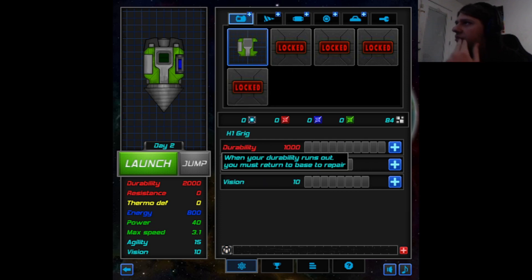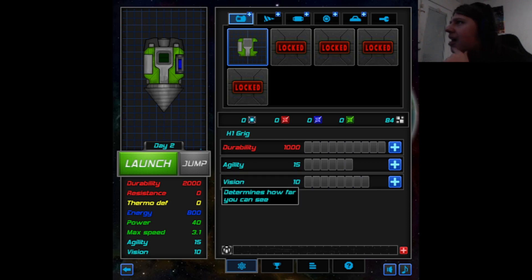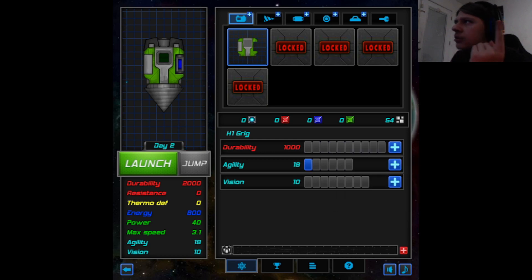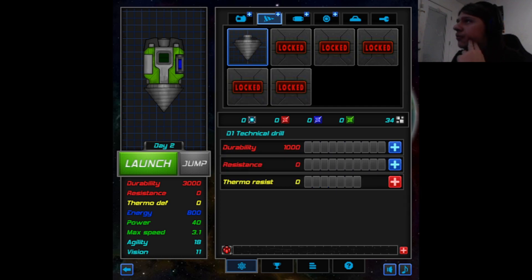The hull - durability and agility. I did comment on the turning. Yeah, let's go with that. I have enough to get something else. The drill did break, so let's get some durability. And vision while we're at it, cause why not? Durability, resistance - less damage from blocks. Was that what the little thing I hit was? Was that a block? I'm gonna get a bit of resistance and more durability. Cause you can't tell me what to do.